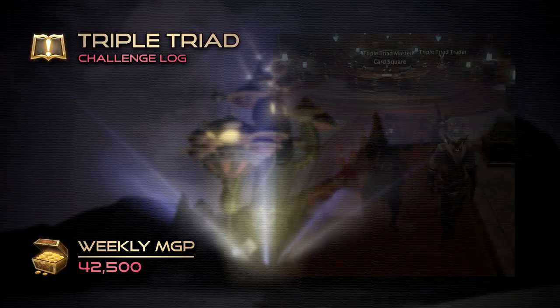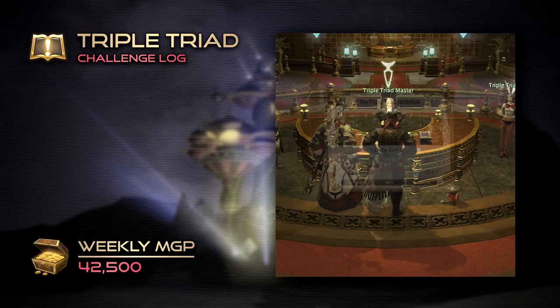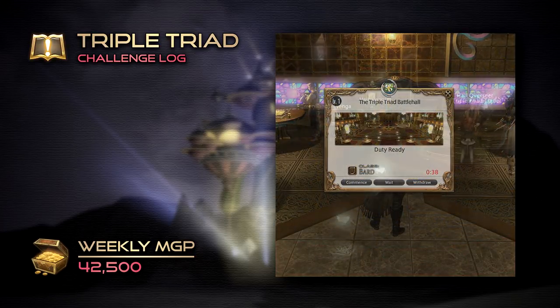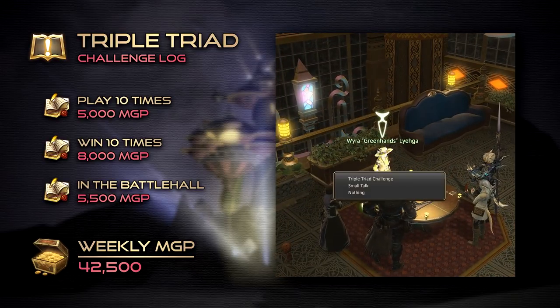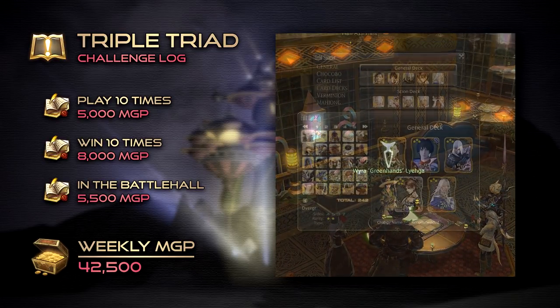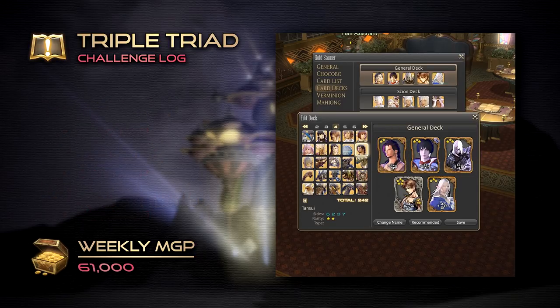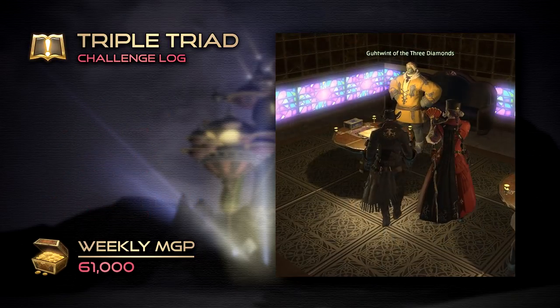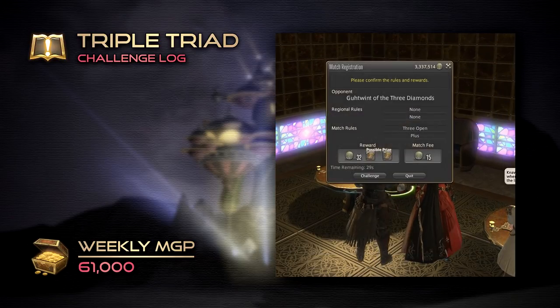If you have yet to unlock Triple Triad, you can do so by speaking to the Triad Master at the card square. By using the Duty Finder, we can enter the battle hall to challenge NPC Wyra, who offers the easiest matches for completing our challenge log entries. Build your best deck through the Gold Saucer menu and try winning a handful of matches for an additional 18,500 MGP. You should also consider purchasing Noctis' card from the collaboration event to further improve your deck, or challenge other NPCs found throughout the game to obtain their cards.